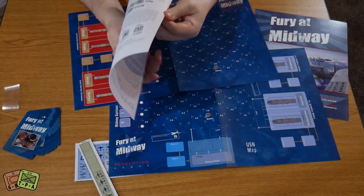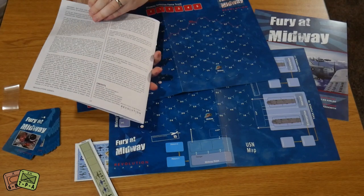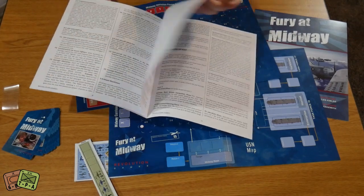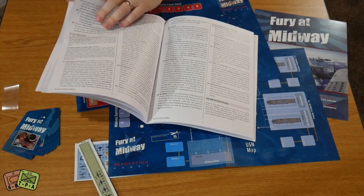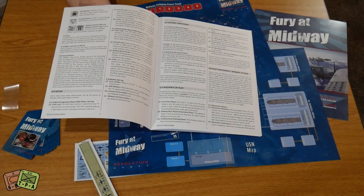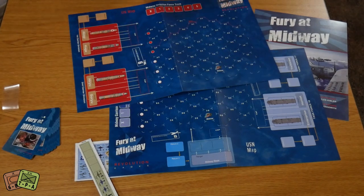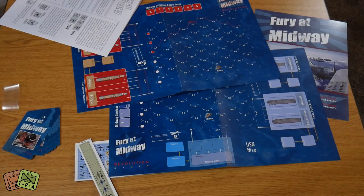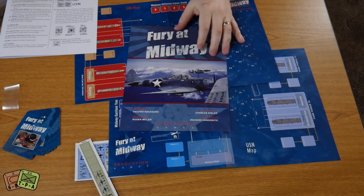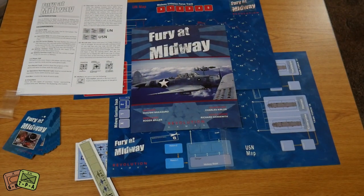The rulebook is at most 12 pages, but the last couple are an example of play, so really we're looking at about 10 pages of rules. There are no diagrams, but it's a fairly large font size compared to other wargames and there's a lot of spacing, so it's not particularly rules-heavy — it should be easy to pick up and learn. When we can finally get back together again, this will be one of the first on the docket. I could not be more excited to play this one. This is Fury at Midway from Revolution Games — it's available now. Check it out if it interests you, and make sure you have someone to play with because this is not a solitaire game by any stretch. I've been Alexander from theplayersaid.com — I'll see you next time.